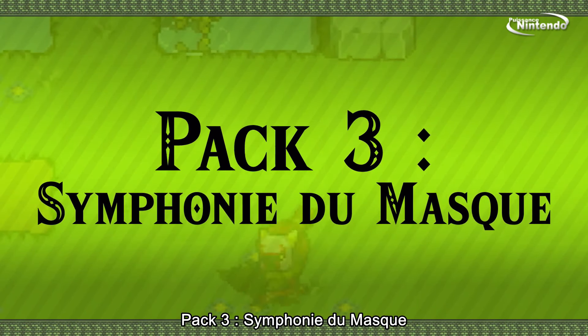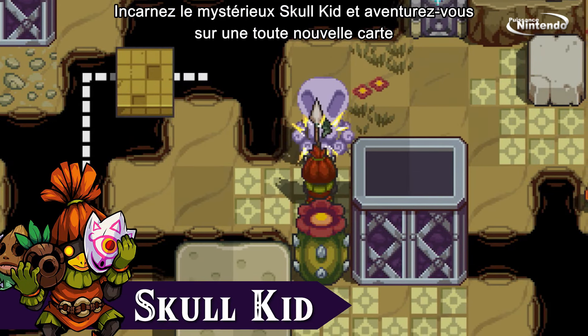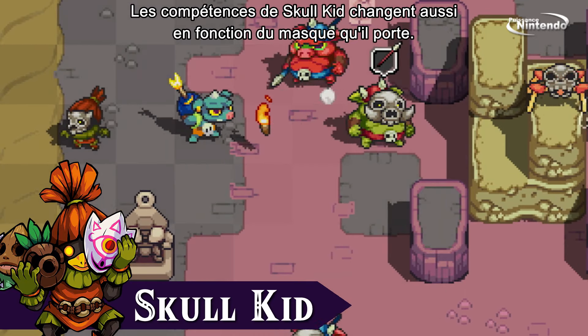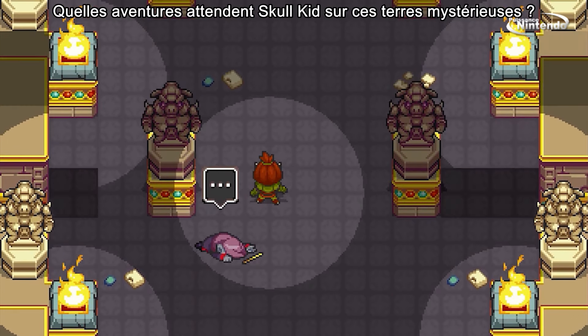Pack 3, additional story content — Symphony of the Mask. Play as the mysterious Skull Kid and venture through a brand new map, complete with new songs and a new story. Plus, he has the power to change abilities based on the masks he dons. What awaits Skull Kid in these strange lands?